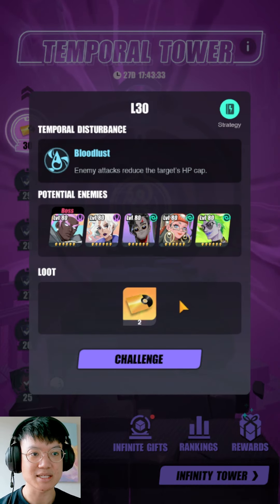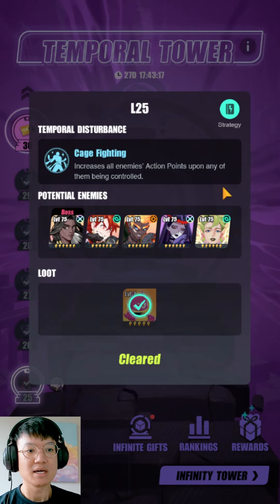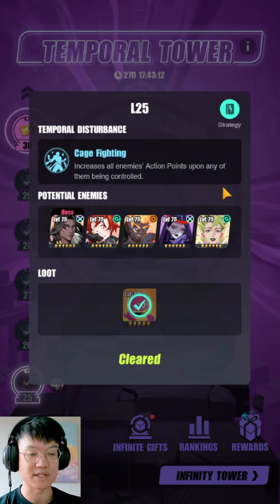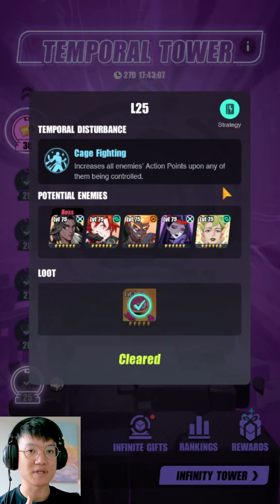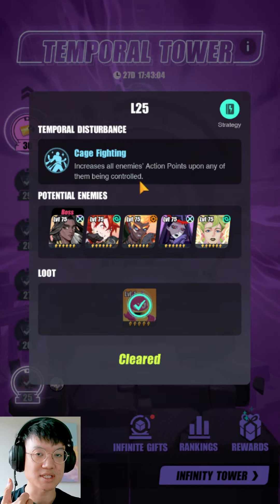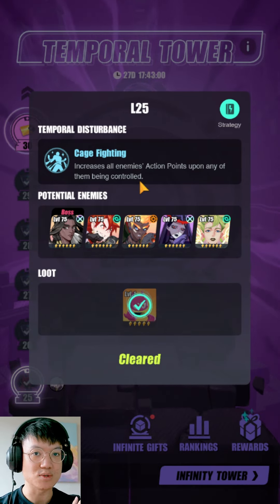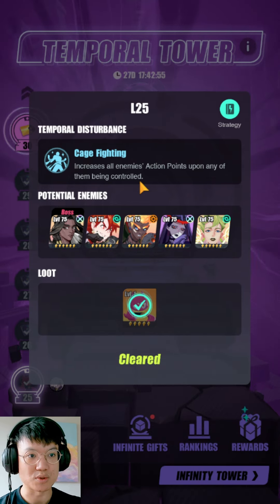The simple way I would approach floor 25, given the cage fighting buff, is to bring straight up DPS Espers — just nuke them down really hard and fast. Bring Espers like Dahlia, Clara if you have her, or Esenaz to just take the first turn and deal all the damage. You do not want to control them, stun them, freeze them, or petrify them. You can use Silence, you can use Taunts, and you can also AP control — that's about it.